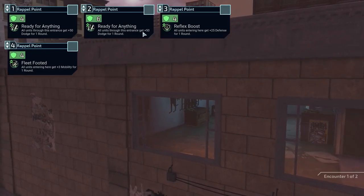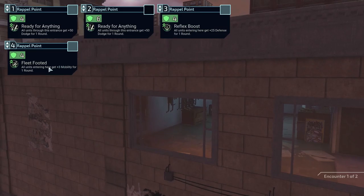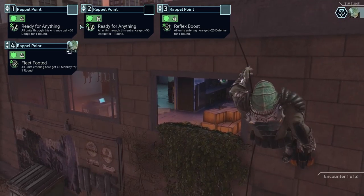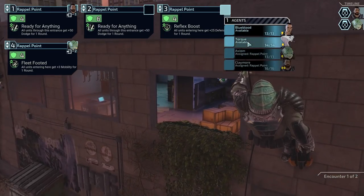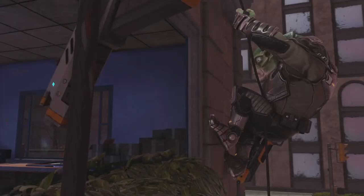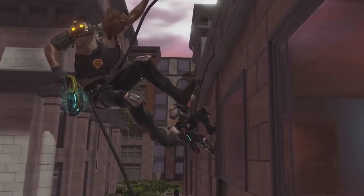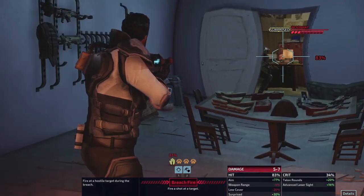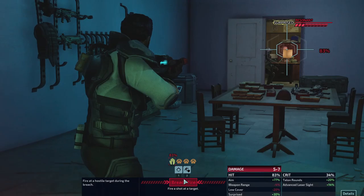We have two encounters here - all agents through this entrance get plus 50 dodge. That one's also dodge, and this one's defense, and that's mobility. We'll give mobility to Axiom of course, because he needs it the most. For dodge we can give it to Claymore because I feel like he has low dodge. Defense can go to Torque because she might end up either stuck next to somebody or just more open in general. The way I've been playing her is kind of similar to Zephyr - used to take out specific enemies.